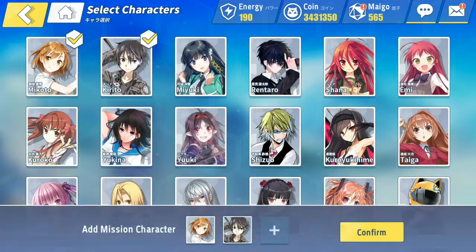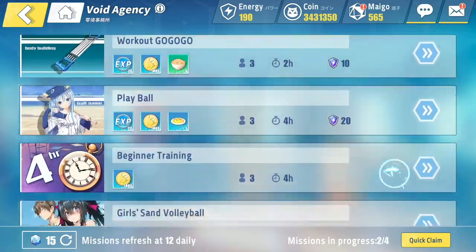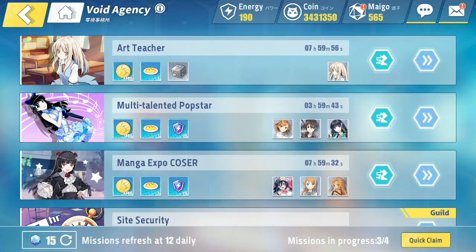Try to avoid spending energy on missions unless you can't run a story or treasure hunt. You still get account EXP, but you miss out on the story mode rewards and treasure hunt material drops, so it's more efficient to spend energy in those stages rather than on agency missions.